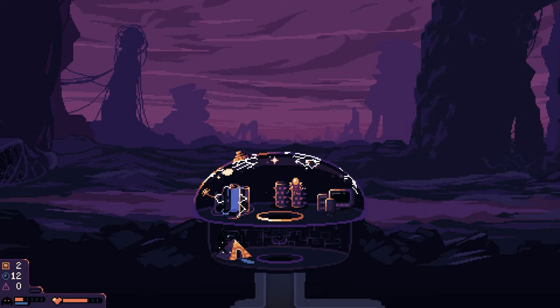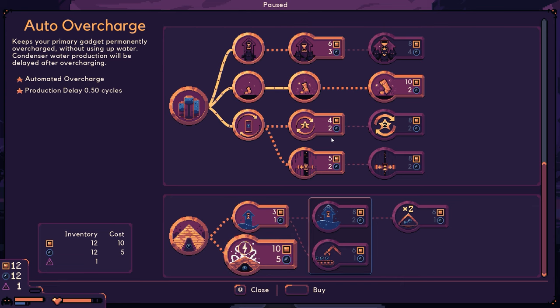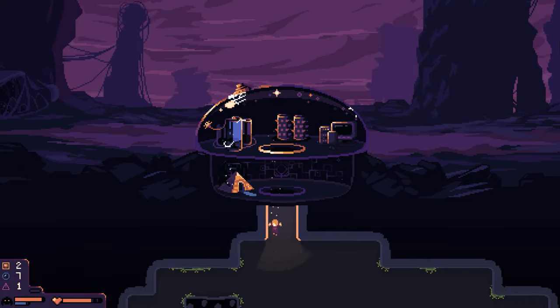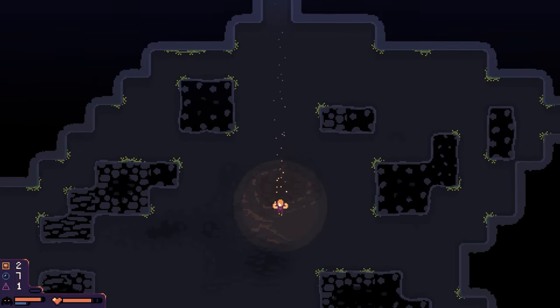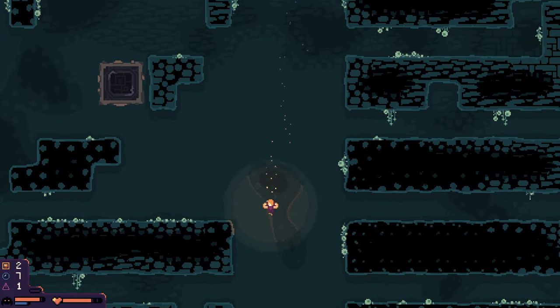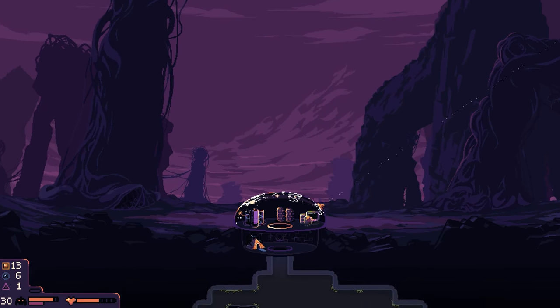We'll just wait for the next wave since we don't really have time. Maybe we can collect from the tree. We're going to do this auto overcharge — it is going to continually overcharge our repellent right there. The condenser will overcharge the repellent every single time and we won't have to worry about it or touch it again. That wasn't too bad, we did lose a little bit there.